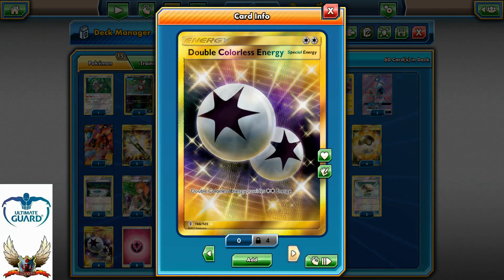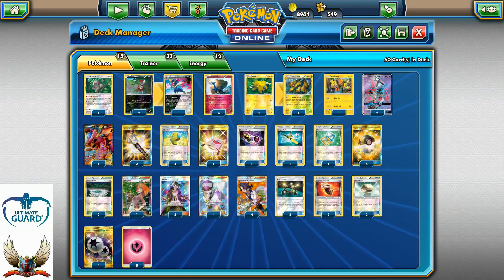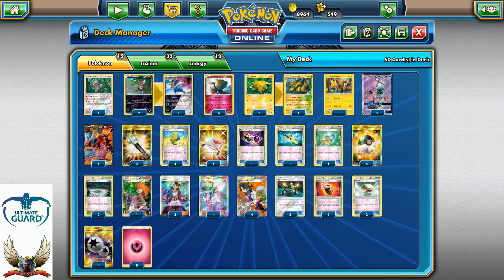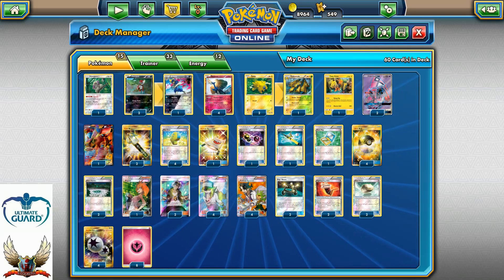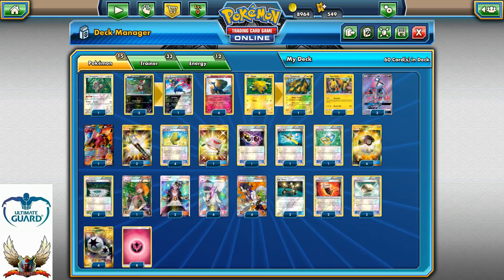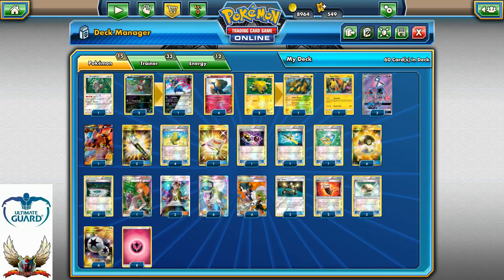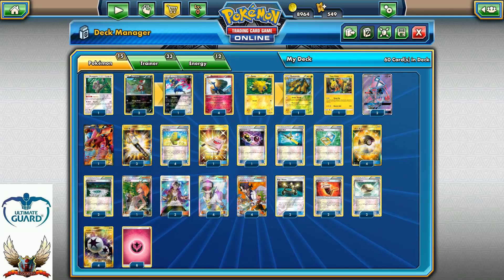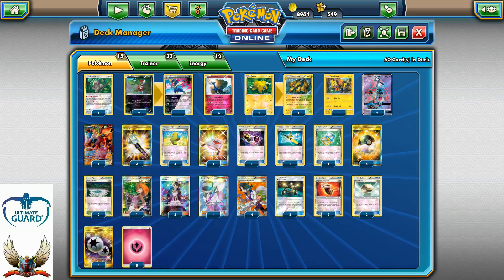Two Float Stones and 12 Energies: four DCEs and eight regular basic Fairy Energy cards. If you're looking for any of these cards, make sure to check ccgcastle.com — link is in my video description. TCG Center code will also provide a 5% discount on your first purchase. If you're looking to upgrade your Pokemon cards, you can also check lutkingscollectible.com. It's a pretty good service to upgrade your Pokemon cards with zero risk. Let's do some battles so you can see this deck in action.